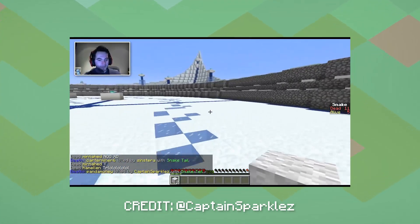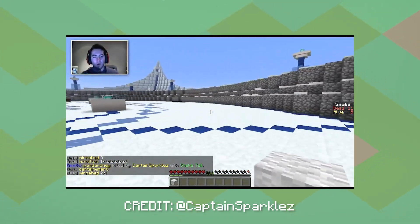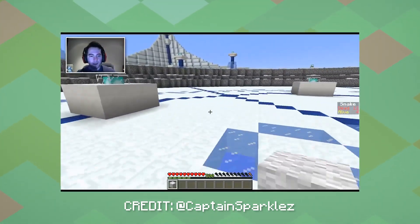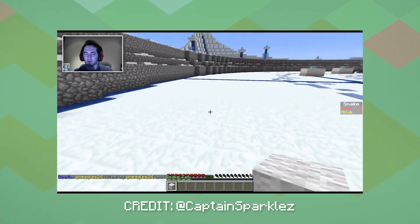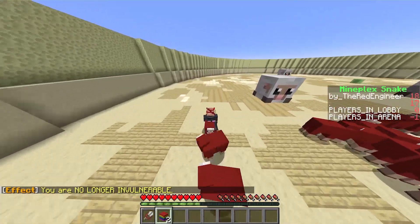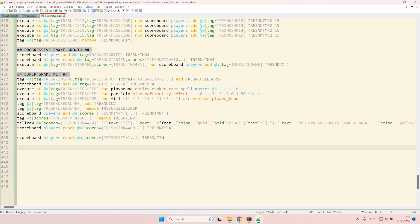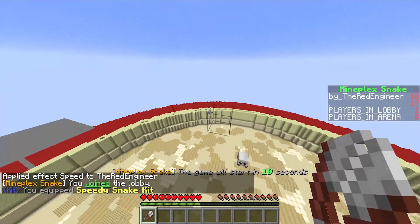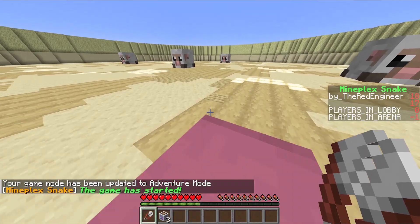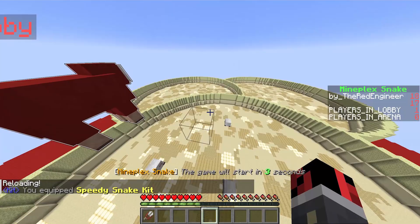I've also got the power-up here, which makes me invincible for a few seconds. So if I'm inevitably going to run into something — there you go, there's an example. There's also a speedy snake power-up as well, but that just makes you go faster, and I feel like that provides a greater chance of you dying. I'm going to use the item — and as you've seen, I was invulnerable for three seconds. Let's carry on with the speedy snake kit. When a player uses this special item, they'll be able to run a lot faster for a couple of seconds. I'm very happy with the results.